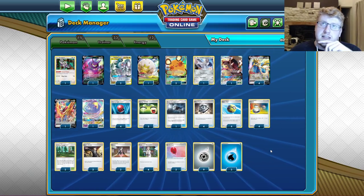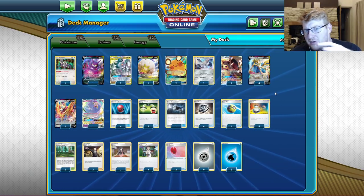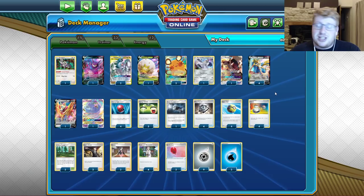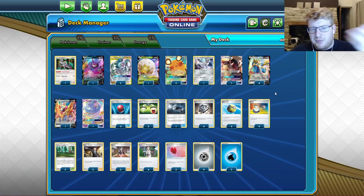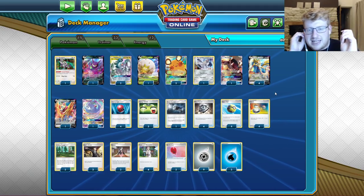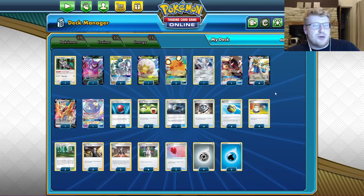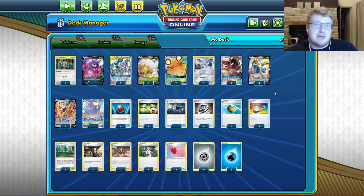I cut the Toughness Capes that I was initially playing in this list. When I was doing early theory, I thought they'd be helpful in mirror match situations where your Zacian is tankier, and a few other situations cropped up where extra HP can be beneficial — for example, Zamazenta becomes tankier so one-prize stuff can't get through as easily. But ultimately I just said I want more consistency, I want the deck to work as much as possible.